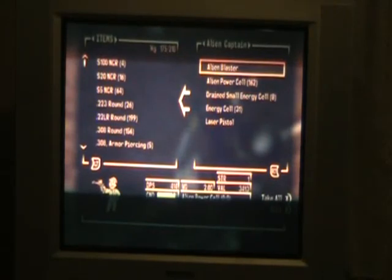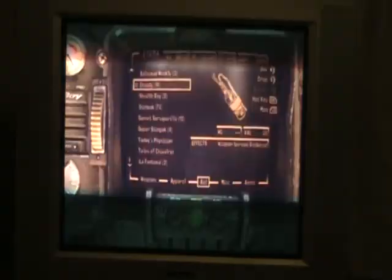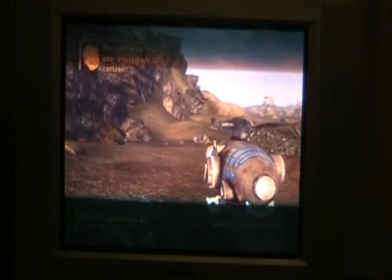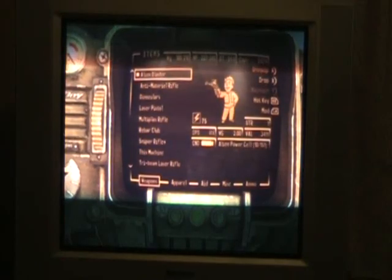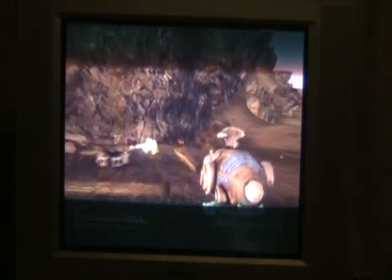We'll pick that up. It's got a laser pistol too. Let's open it up and take a look at it — there you go, there is the alien blaster. Have fun with that. Hope that was helpful, and I'll have some more guides after this. I got a couple more, so see you later.